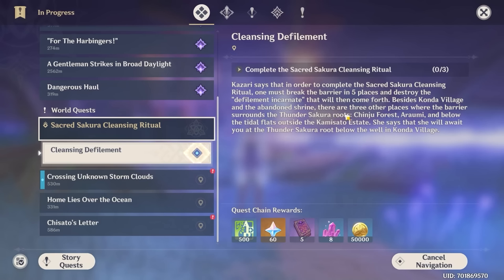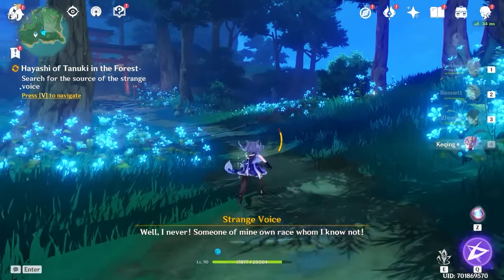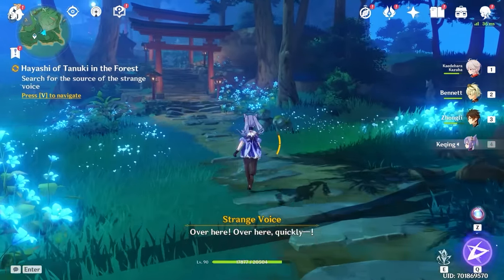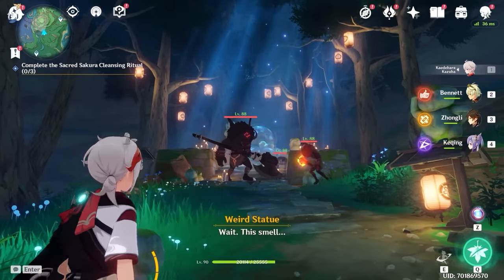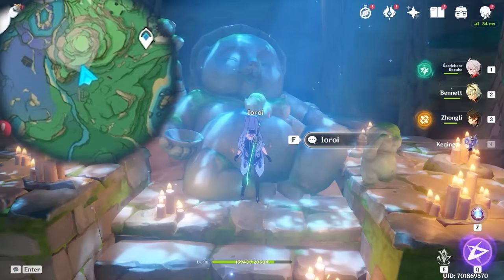The last three shrine locations are detailed in your quest book. We're just going to go in order, starting with Chinyu Forest. We're going to warp down here, start by going up the path, and we got to search for the source of the strange voice. Continue going up the stairs until you meet some hillichurls — kill them, obviously. Talk to the big statue bear.